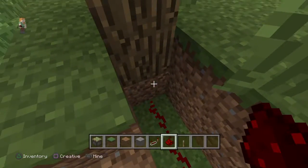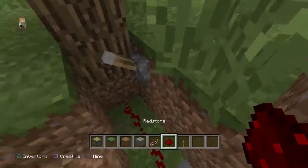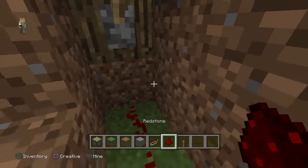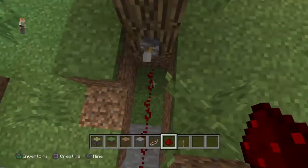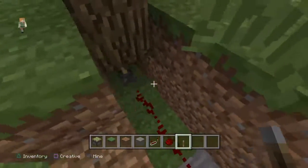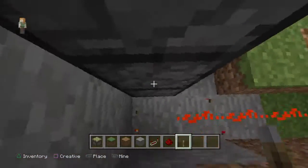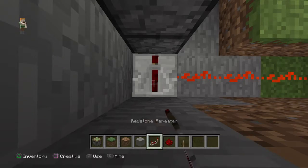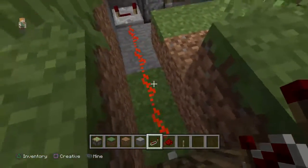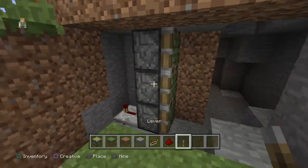I'm going to put the lever here. So the lever is going to be hidden here. Hopefully this will work — and it is not. So if that's not going to work, then we're just going to have to put the lever closer.